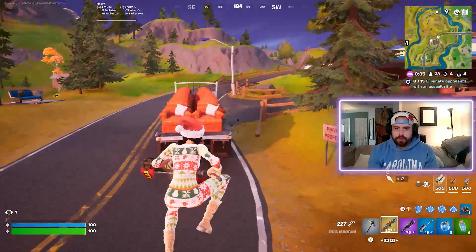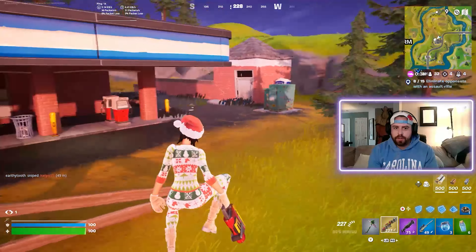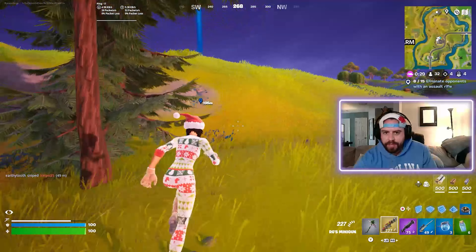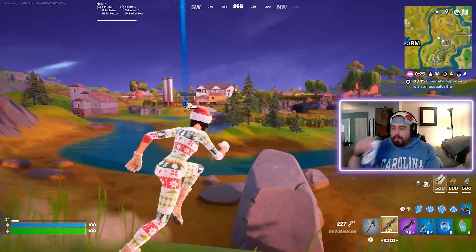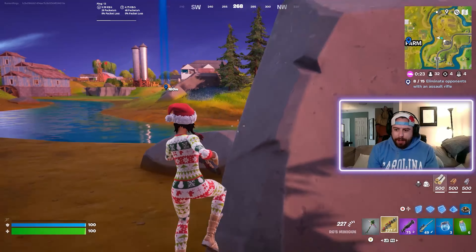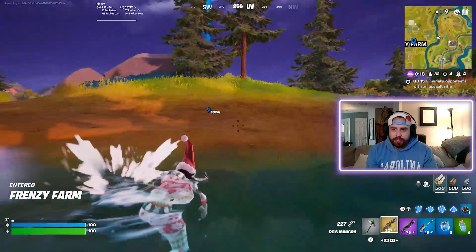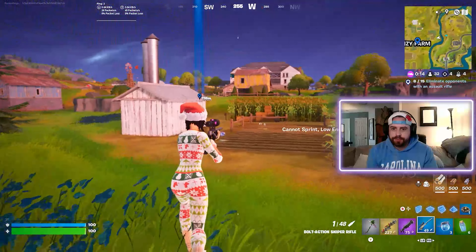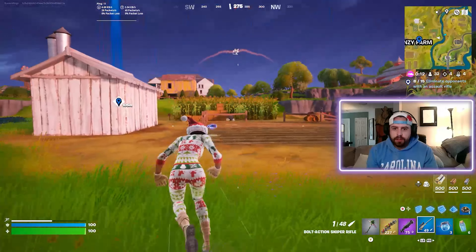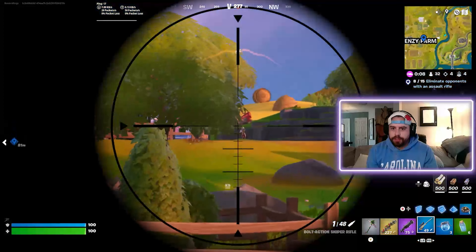Now we're cooking. I like the tack shotgun combo here with this gun. If you use a pump it's a long follow-up when you pull the minigun out — I mean it's quick but it's not as quick as other weapons. But yeah, now we're just gonna cook.